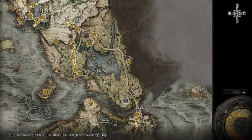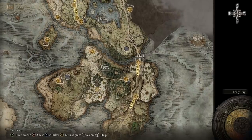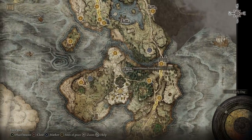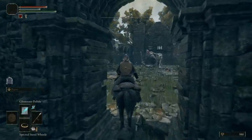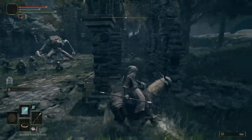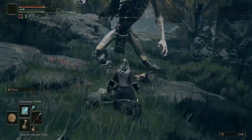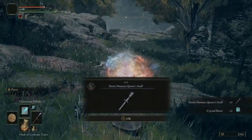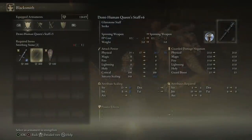Second is the staff for spellcasters — this one's straightforward. Start at the bridge of sacrifice grace on the way to Morne Castle and head west along the cliff edge to the demi-human forest ruins. There's a pack of demi-humans here and a big boy spellcaster, so take your time working down the group until you're one-on-one with the big guy. This enemy drops the demi-human queen staff, which has great base stats and very quickly scales to a B rating, making it an incredible option for the opening of the game.